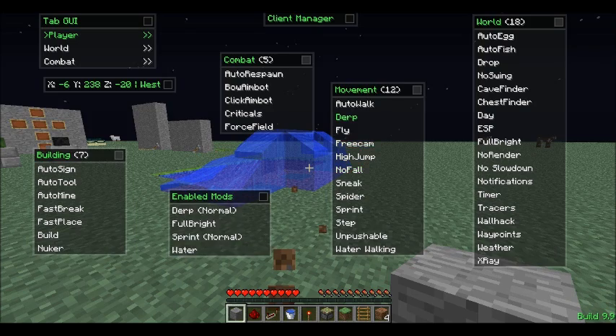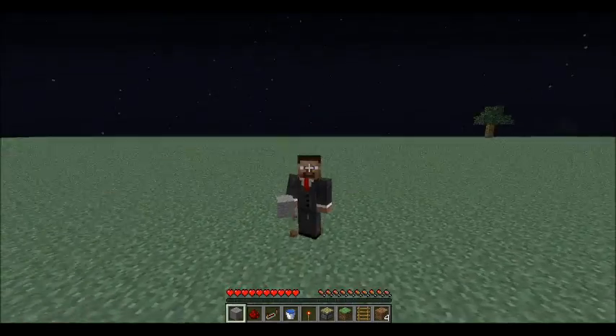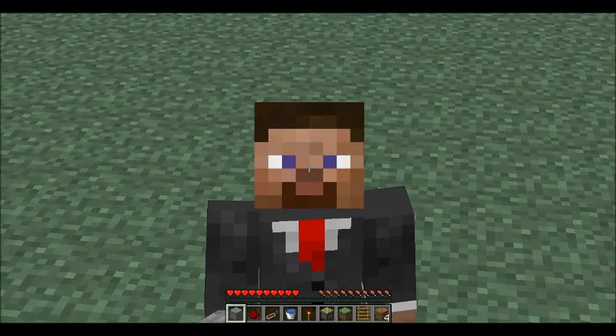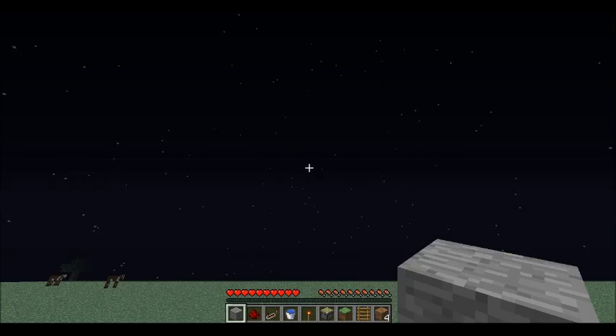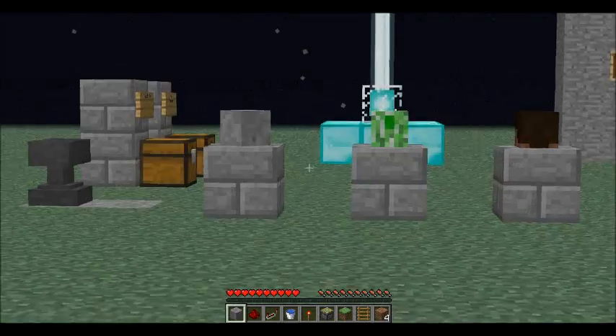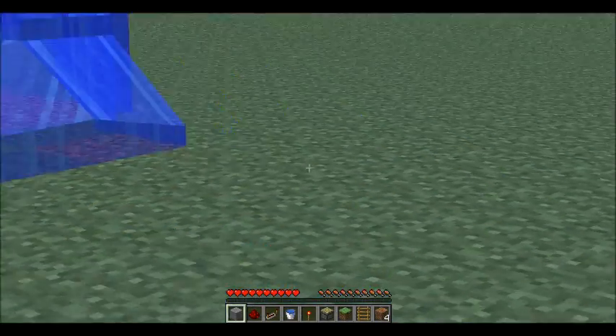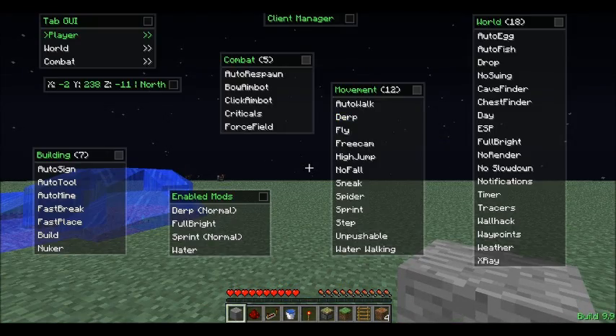Derp — let's see if I can show derp. Derp shows your head moving all crazy to other people. This client also comes with Optifine, so you can zoom in. It's actually really useful and helpful.